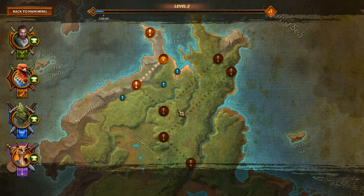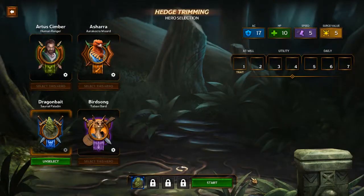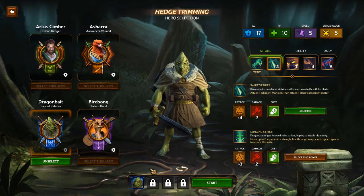Now let's head into some hedge trimming. We will do this on normal and start our quest. We are going to go in with Dragon Bait, which is the hero that I like using the most.